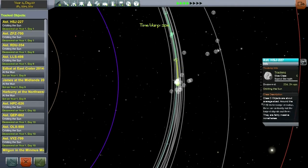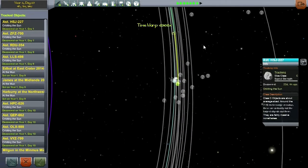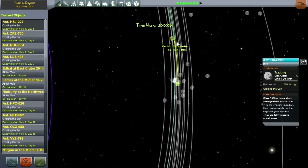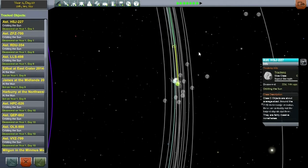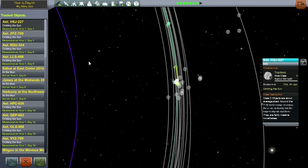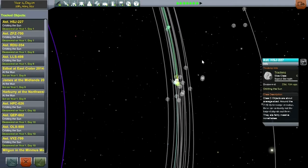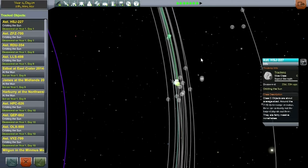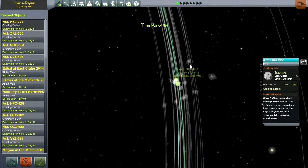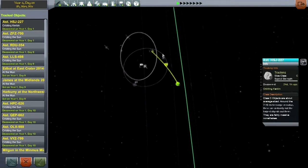HSJ227 is the next one that will come in. Let's just make sure it has a periapsis, and if not, we'll have to send a mission up. Based on our previous experience, we could probably send a mission up once it's entered Kerbin's sphere of influence, so we don't have to rush. That was a Class D that we did that with — this is a Class C, so it should be even easier. And indeed, this one has a Kerbin periapsis and will pass by harmlessly.